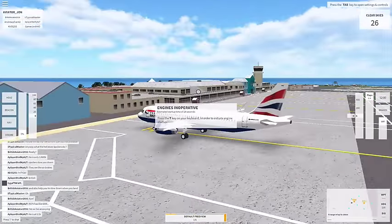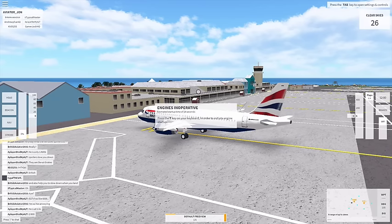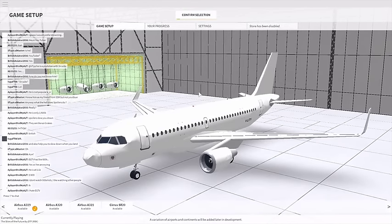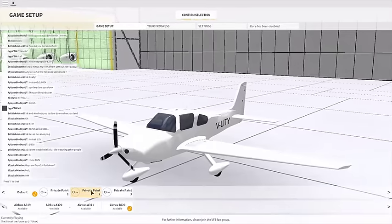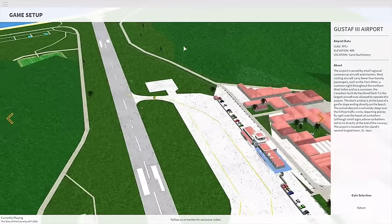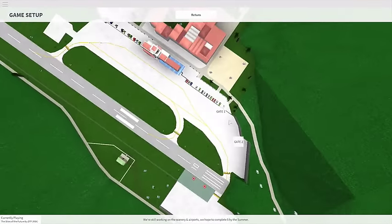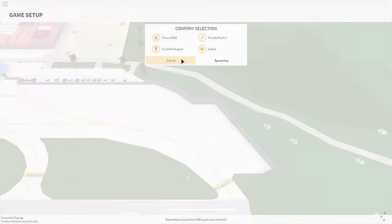Okay, so we are basically going to get in the smallest plane we can — we're going to get in a Cirrus SR20 — and go to the other airport and do the same thing but from a smaller plane. We're going to click Tab and Backspace to exit out. Switching to the Cirrus SR20, going private paint 3. Confirm, gate selection, Apron A, gate 1 — not spawning, so going gate 2. There we go.